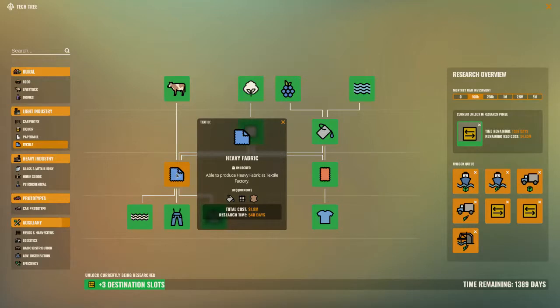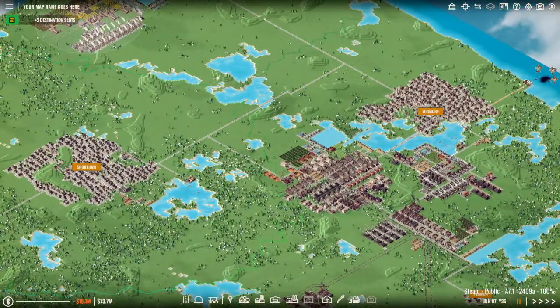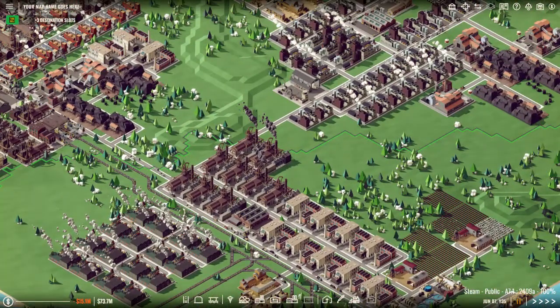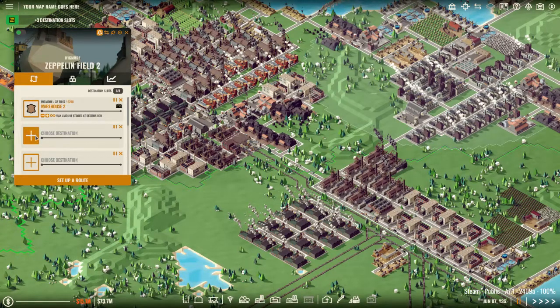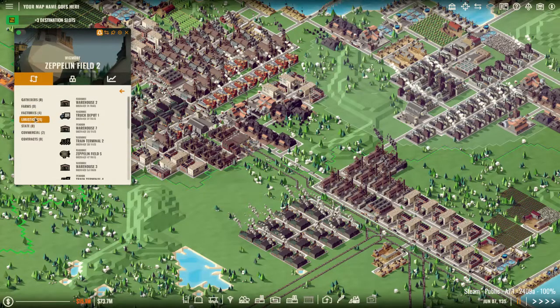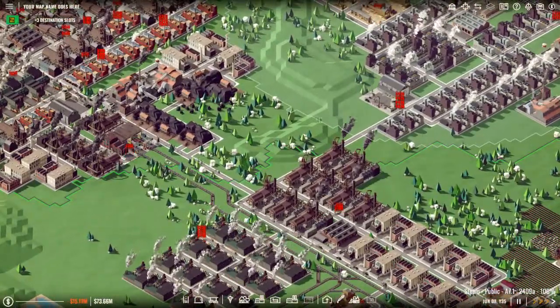For the heavy fabric I'm going to need leather. Rather than sending the leather in a direct way I'm going to use the way I've already set up. At the moment leather gets sent to this Zeppelin field. From there I'm going to send it to Train Terminal 2 - it's a livestock product. Max to 70 because otherwise I'll constantly get it moaning that it's full. That will send loads of leather to this train station.